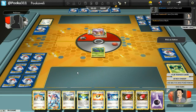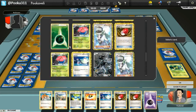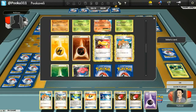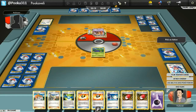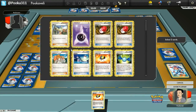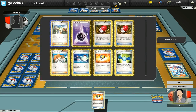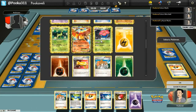I promote the Oddish and draw a Skyla. Now I have to do some math on how many cards I have. I play the Skyla — I do run a Heavy Ball in this deck to search for Vileplume, but that doesn't appear to be in my deck, so that's unfortunate. I'm going to grab Ultra Ball instead. So the plan is: Ultra Ball for Vileplume, Rare Candy into Vileplume, Ultra Ball for Meloetta. I need to check if I have enough cards, and it looks like I will.